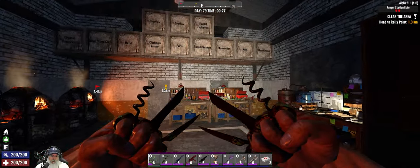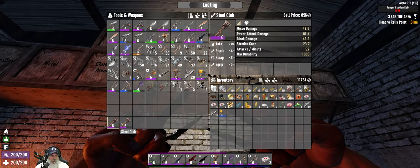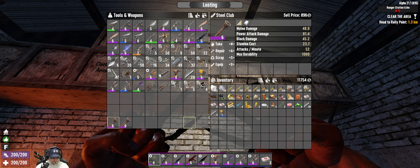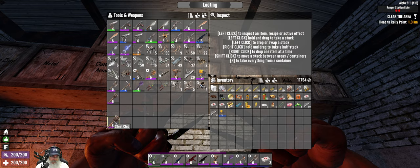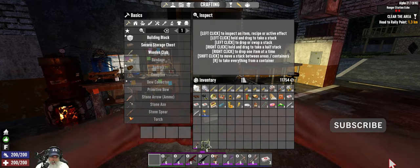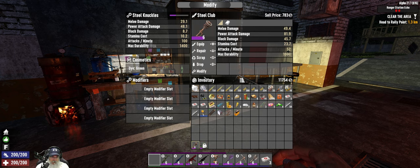We're also going to retire these worthless knuckles. Let's work on that first - we're going to try clubs, and if clubs don't float my boat we'll go to sledgehammers, but I don't even have a sledgehammer at the moment. We found these two steel clubs in the last episode and this one here is the better of the two, so this is going to become our new weapon. We'll take all the mods off the other one and put them on this one.